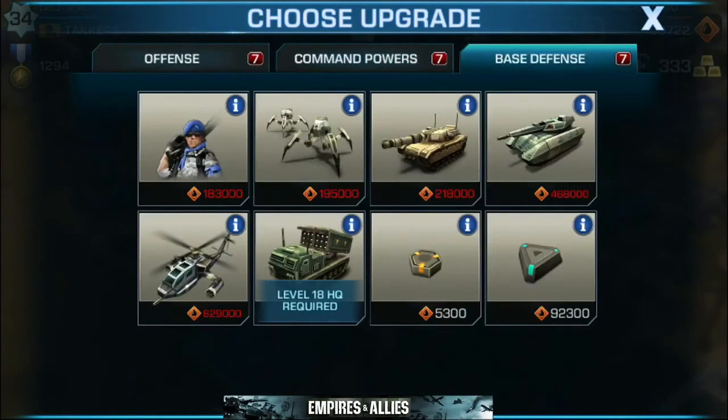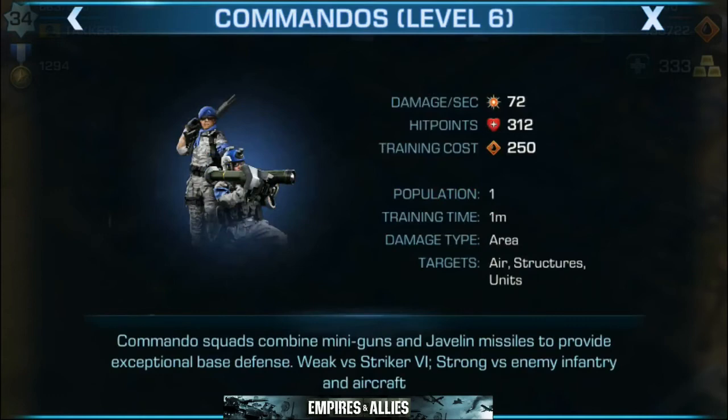Finally we're going to go over the base defense upgrades. These are the things that guard your base — the items, units, and troops that are going to defend your base while you're getting attacked by other players. You definitely want to keep an eye on your upgrades here because this really counts toward your medal cap. First up we have commandos. Commando squads combine mini guns and javelin missiles to provide exceptional base defense. Weak against the Striker 6, strong against enemy infantry and aircraft. These are your troops — I have mine leveled up. They circle the base if you have them on a rally point, or you can have them stationary, maybe hidden in trees.